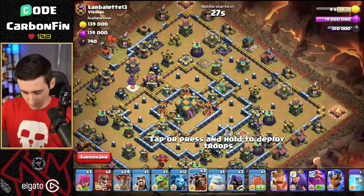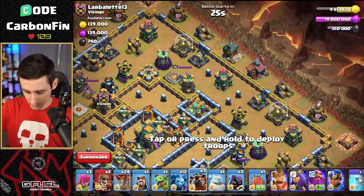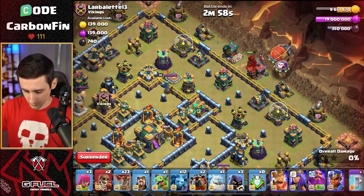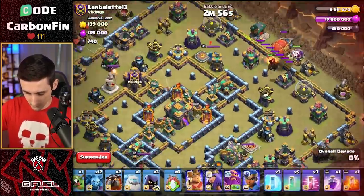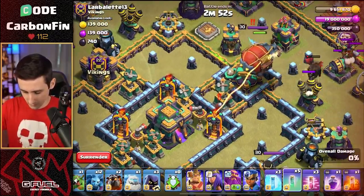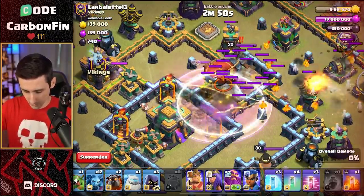Here we go, no turning back now. Let's drop this hound right about here. So we go with the hound, balloon, blimp. We're moving our way through. Get the invis ready — go invis, rage, boom. We land.